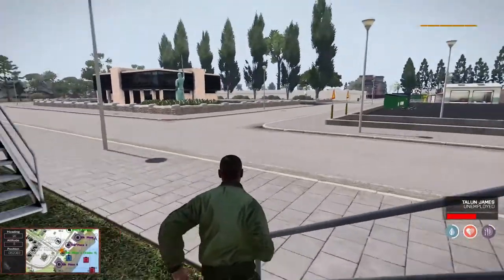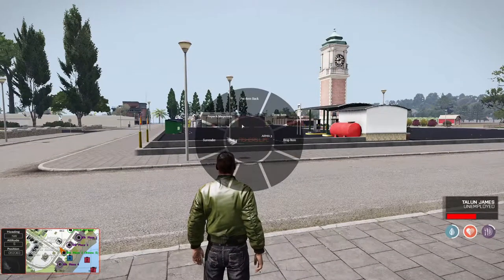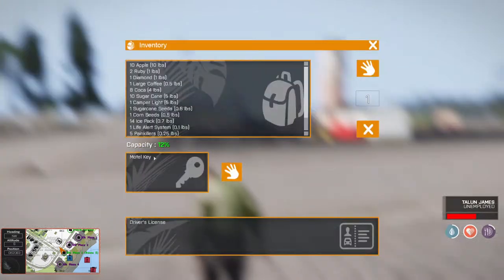You can go ahead and jog down then. Just to make sure you don't lose the key in case anything happens, go ahead and press put it back. It'll now be back inside your inventory.